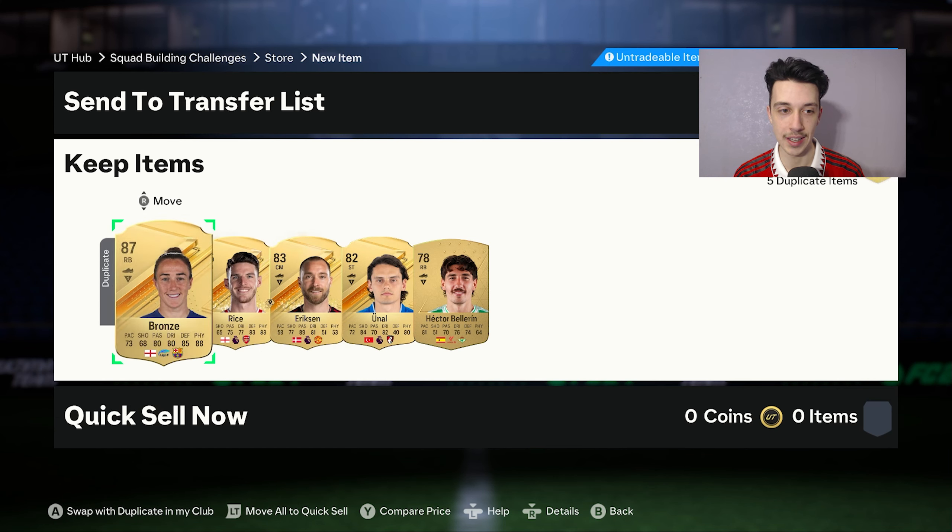We get a 91-rated Vivian from the exchange and that's a tradable one, so we can send that to the transfer list. We have a Team of the Week player pick - we get 87 Varat Shalia. Then a Team of the Season Triore and a Benzema 90 rated from a 77x5 - lovely stuff! That one's tradable so I'm going to send it to the list and use Benzema in the exchange instead. We sent the Triore into an exchange as well to get the 51 additional players.